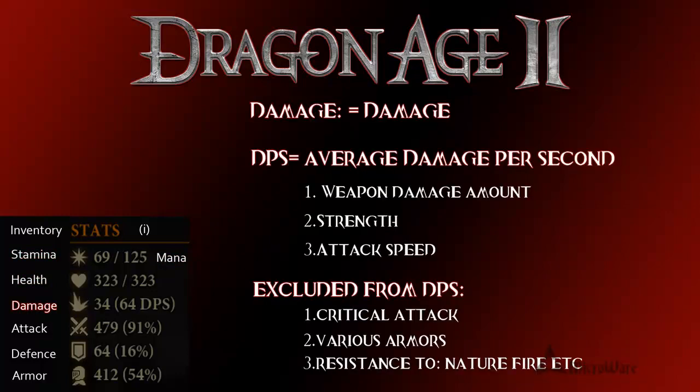Now these last four stats are where it starts getting a little bit more confusing. Here I'm using a warrior with a sword and a shield. My overall damage output is 34 points. But what is DPS, and what does this all mean? DPS is your average damage per second that your character deals, and this is made up from your weapon damage — the total amount that it does, which mine totals up to 34 — the strength of your character, and your attack speed.